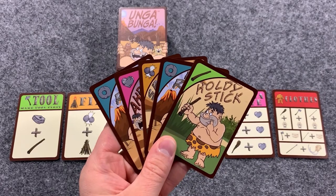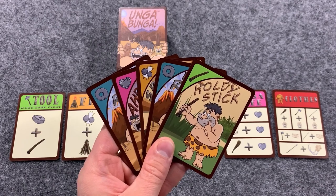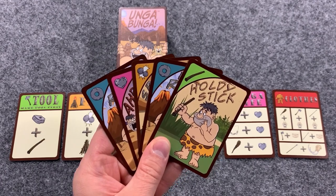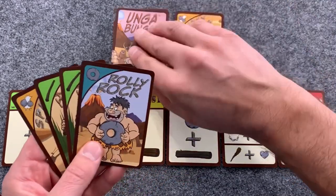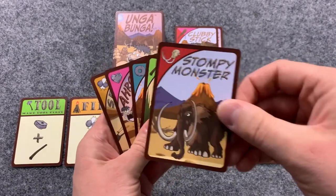On their turn, players must play at least one card from their hand, but if they are able to, they can play up to all five cards from their hand before play passes on to the next player. If a player is unable to do anything else, they can always discard one card.